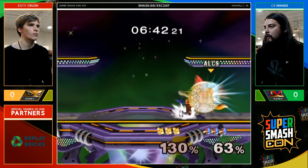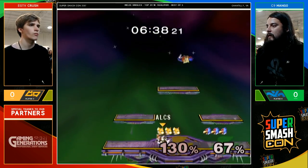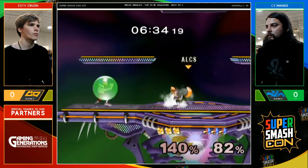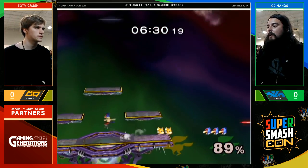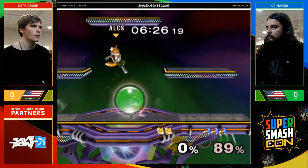They're playing juggle. And Crush has been holding his own — he was at 130, it looks over. He's taking a lot of damage, but every time he's made his own counterattack, he's made it matter. And finally Mango takes out that stock, but Crush has put on 89 damage — he can make this happen.